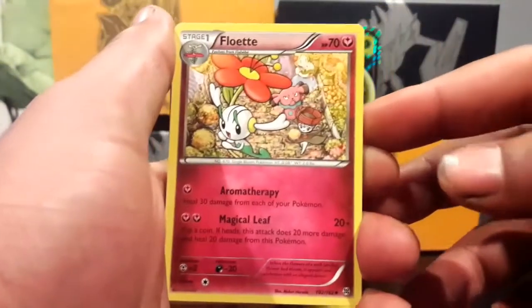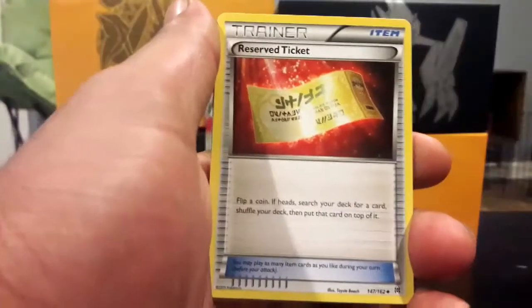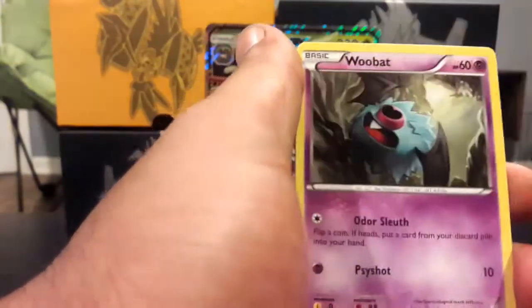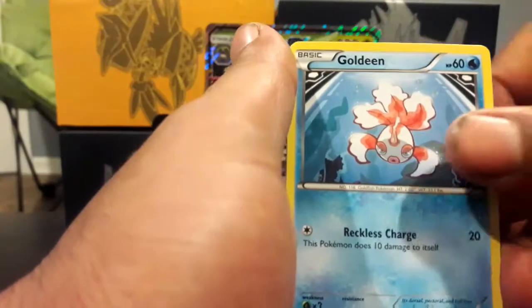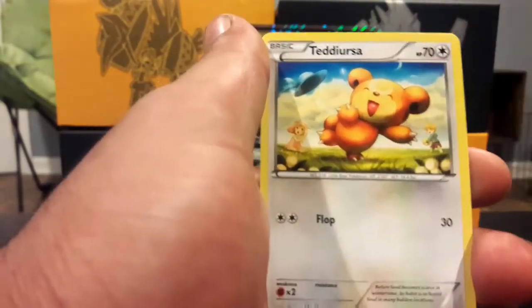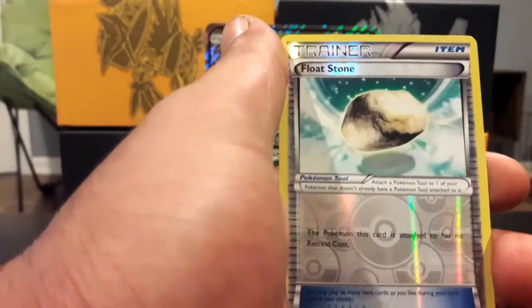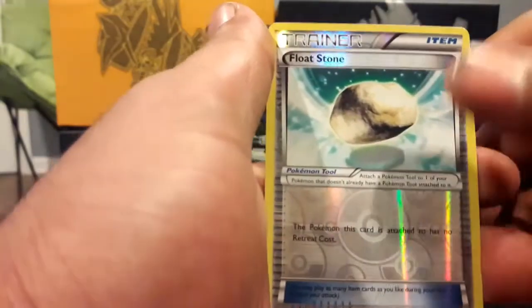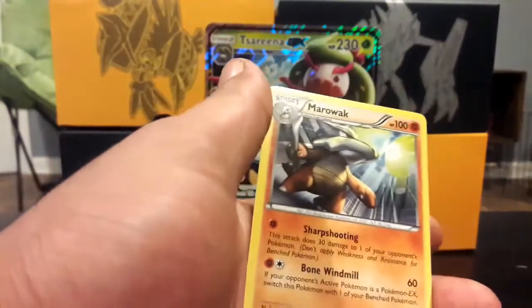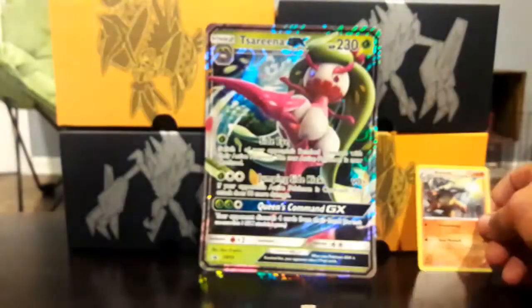We have a Fletchlet, Reverse Ticket, a Spritzee, a Swirlix, Axew, Woobat, Goldeen, Teddiursa. I used to love Teddiursa, man — you just can't hate him. A Float Stone, Reverse Holo, and a Marowak. Nothing too great there. Well, I kind of like Marowak, honestly.